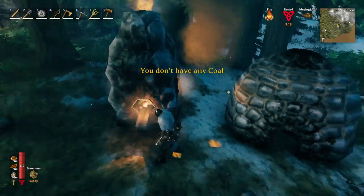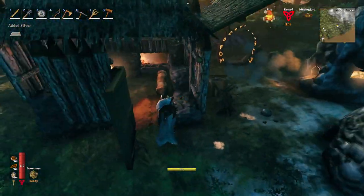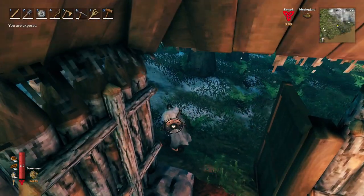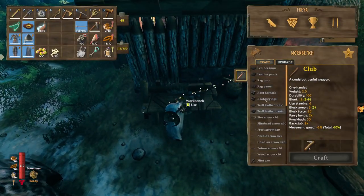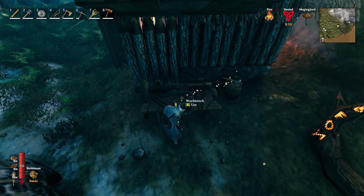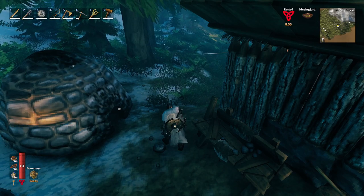I can easily pack these things up and return through the portal, or I can take them on my ship and move to another area. That's why I decided to smelt silver here — so I can make the wolf tunic with a wolf trophy, skins, and silver. You'll no longer consume any of your frost resistance potions.